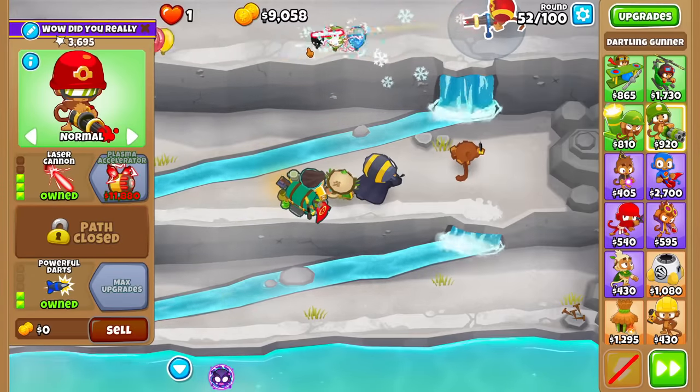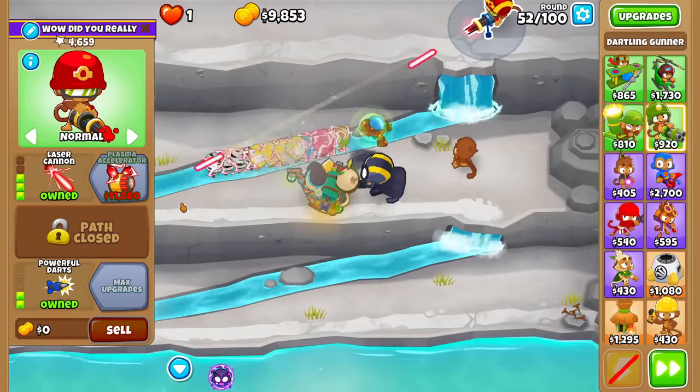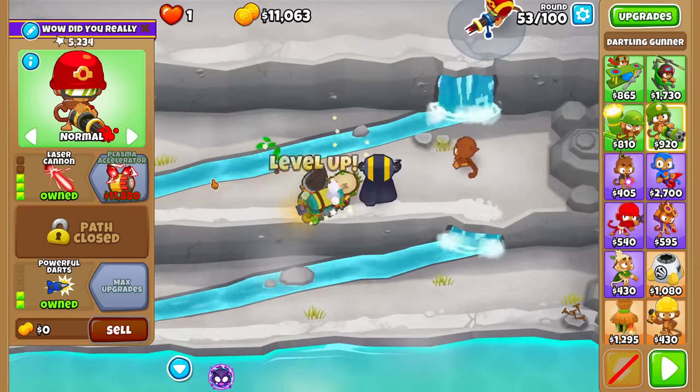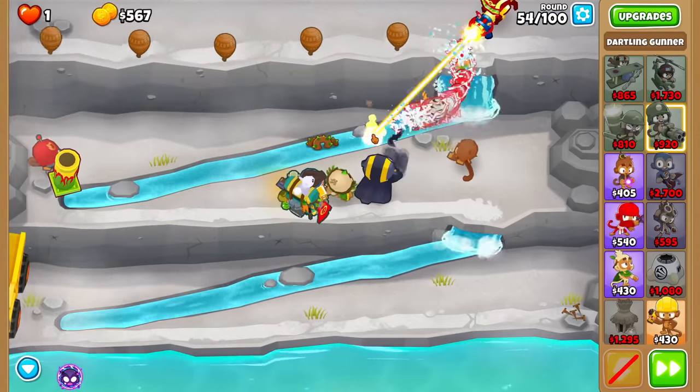Do you think that's enough to save for Dark Champion? By the way, the reason I'm putting the Dartling Gunner at the very top is because of the way Quarry works — you'll get blocked by a line of sight. The Dartling Gunner isn't tall enough to shoot over unless you go bottom cross-path, or rather the BAD or BEZ upgrade.